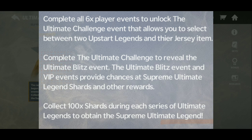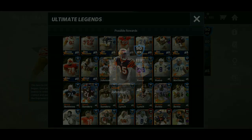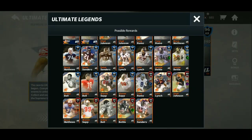In the rewards section of Ultimate Legends, you can see all possible reward players. For the 90 overalls — take Chad Johnson for example — the Prime version has a different card than the Iconic version. There are two different versions of every single 90 overall, every legend, because you'll need one for one set and the other for another set.